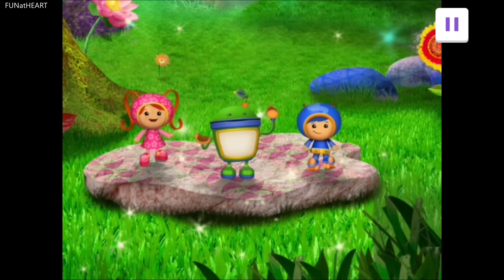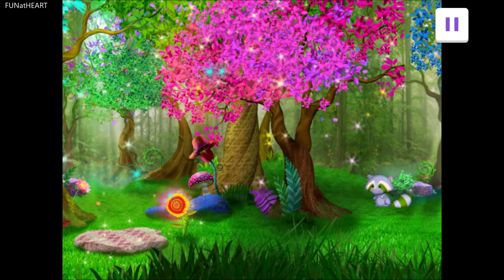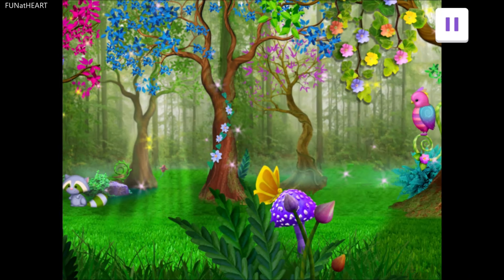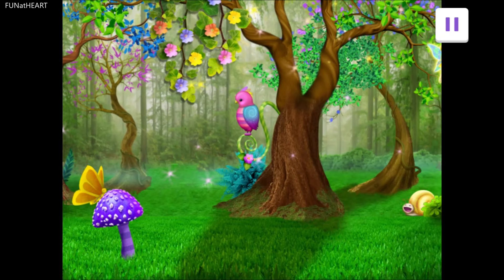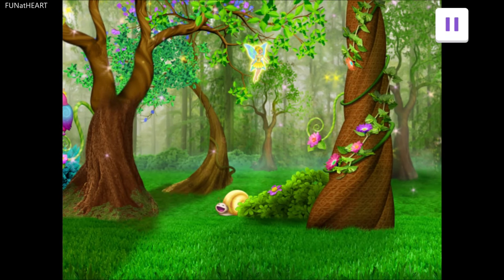Drag your finger back and forth to look for a fairy. If you see one, tap on her. No fairy here. Try looking the other way. There she is! Great job, Umi friend!